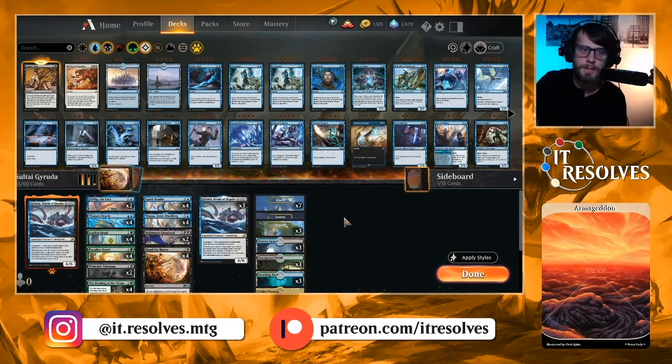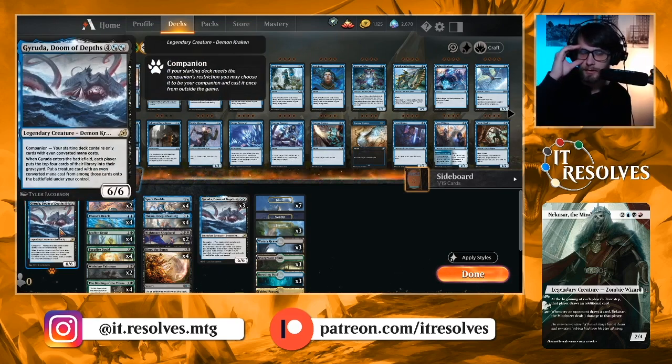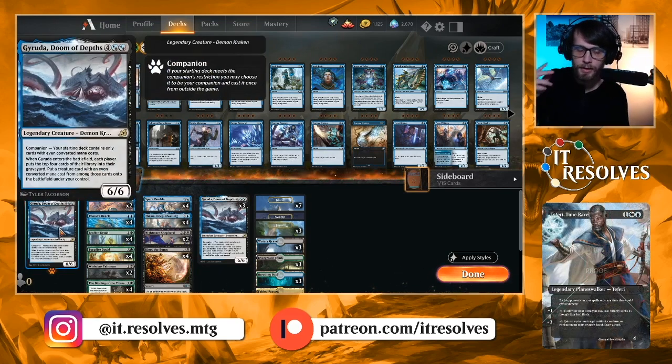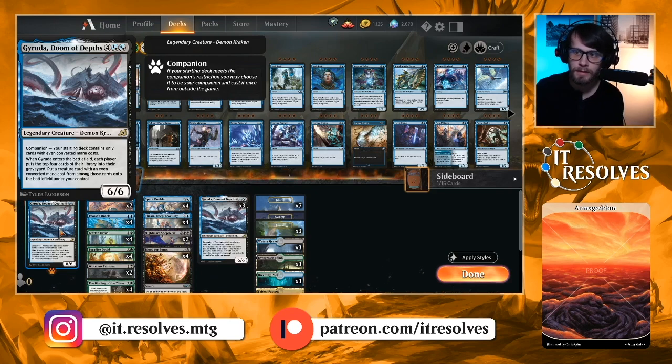There are different versions of this list out there, but not many variations. The main card here is Garuda, Doom of Depths — a card that's kind of taking over standard right now. It's very powerful. When it enters the battlefield, each player puts the top four cards of their deck into their graveyard, and then you can pull a card with an even converted mana cost from either graveyard and put it onto the battlefield under your control.